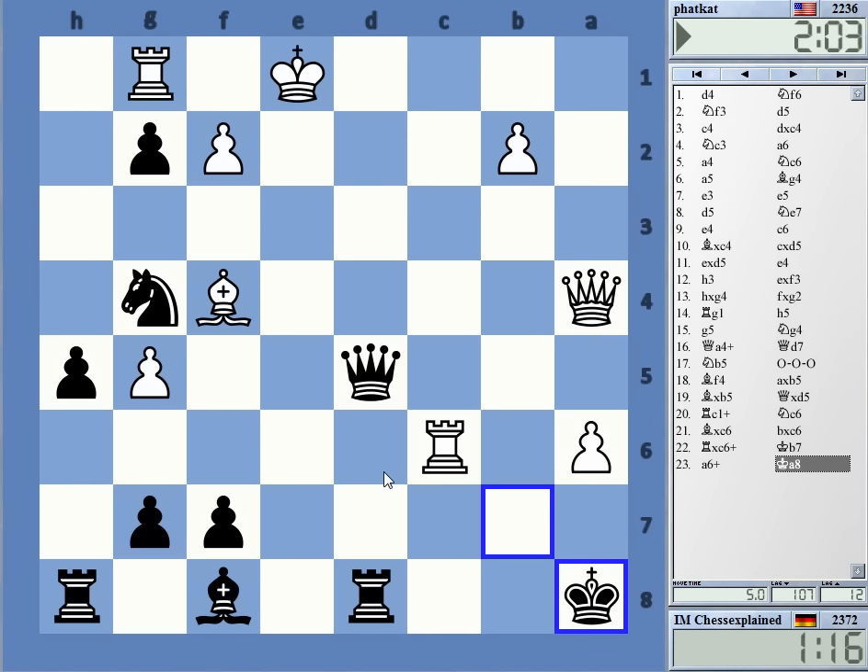He has no queen move that threatens mate on b7. And I'm threatening bishop b4 check now with a direct win — like queen takes, queen d1 mate. White resigns! Yeah, he's out of bullets.